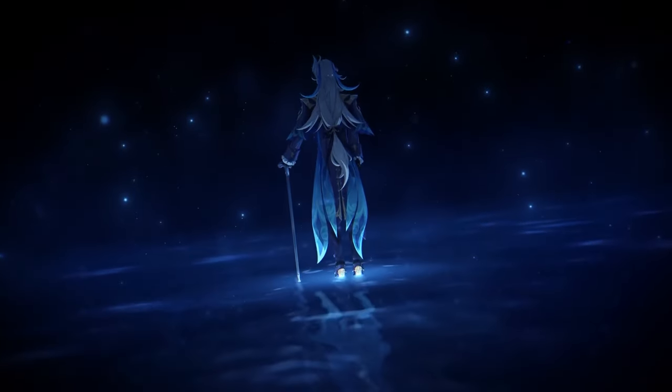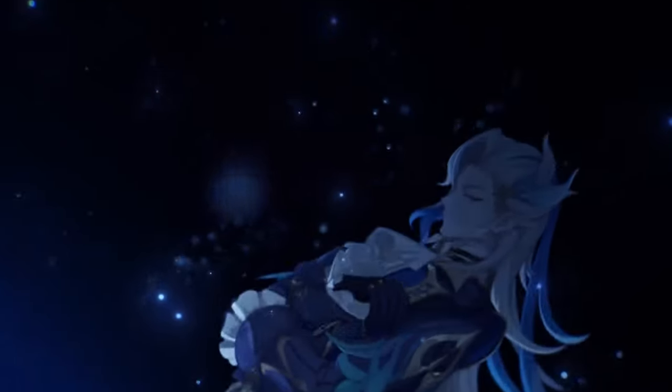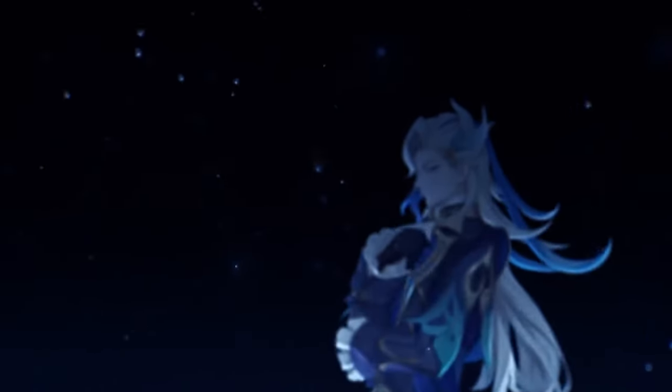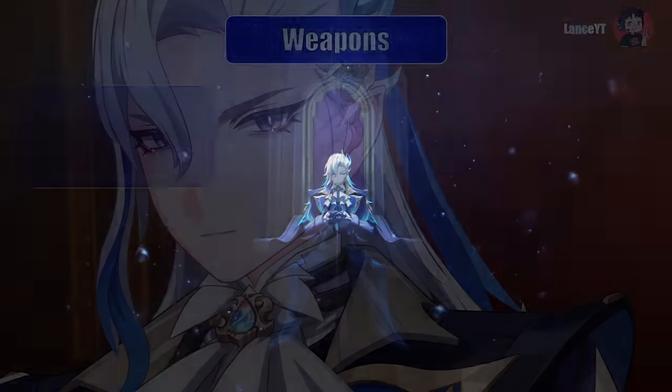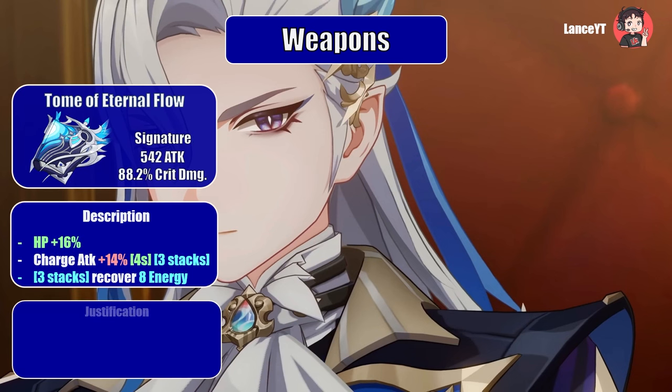As a short summary, Neuvillette, much like his new materials, is currently shrouded in a veil of water. What we do know is that his style of play is very unique, he is a new character who can definitely dish out a lot of damage — and you'll see why in the next section. Let's move on to weapons, starting with the limited character's signature.